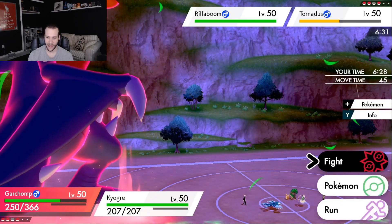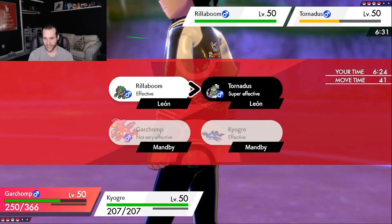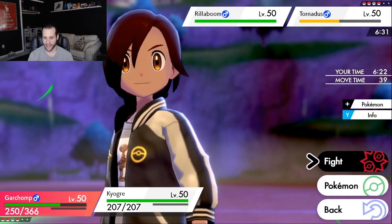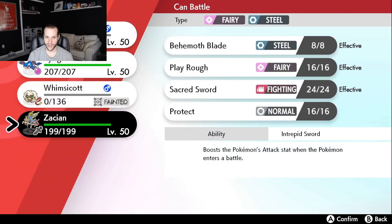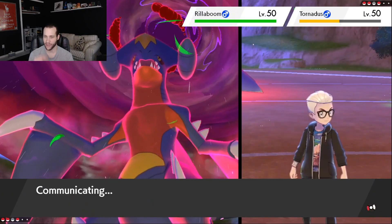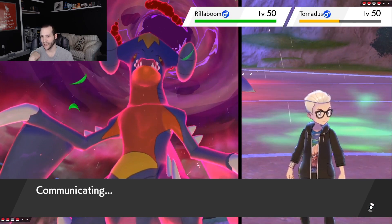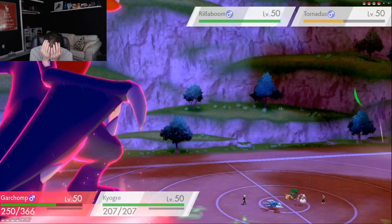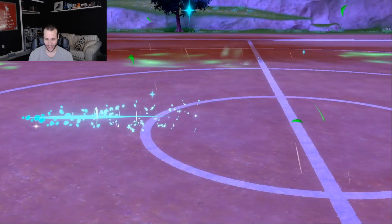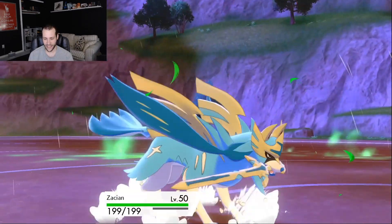Now I have some choices. I can go for a Rock Ball and try to kill the Tornadus. Kyogre can either Protect or switch into Zacian — either way is fine. Keeping Kyogre fully healthy is really nice. I think I remember this set now... oh man, I remember this. You guys are in for something. Okay, so I switch into Zacian here.